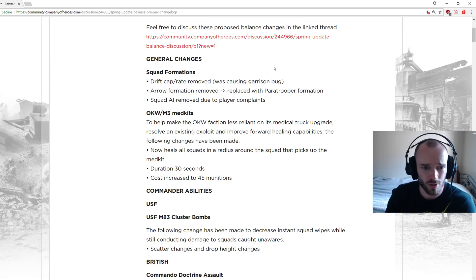General changes: squad formations drift cap rate removed, which was causing the garrison bug. Arrow formation removed, replaced with paratrooper formation. Squad AI removed due to player complaints.